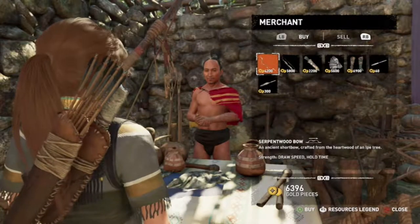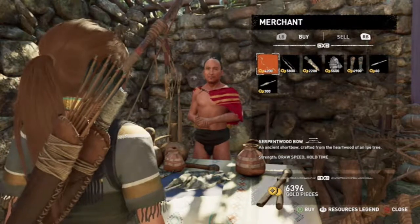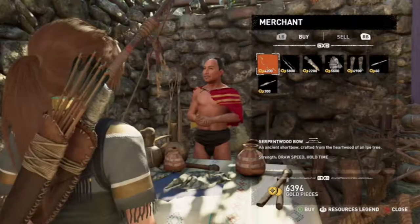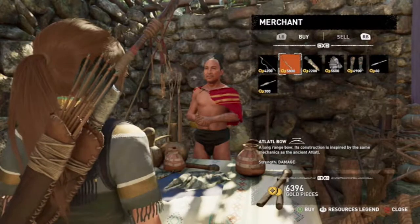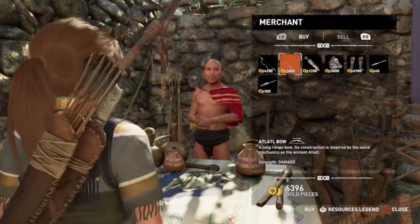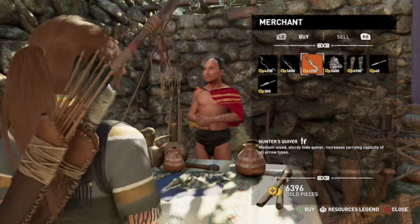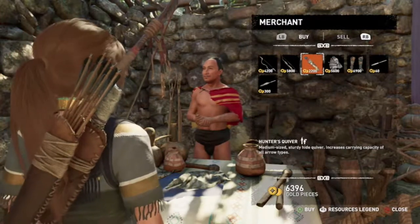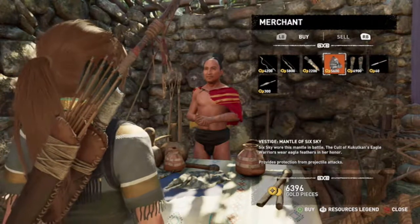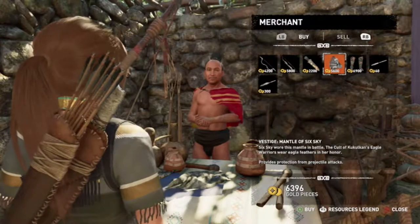We'll see what you got there, big guy. What does he have? Oh, a serpent wood bow — strength, draw speed, and hold to wait. Hold on, there's another one next to it: the towel bow — strength damage. And next to that is an arrow quiver — medium-sized, sturdy, carrying capacity of all arrow types.